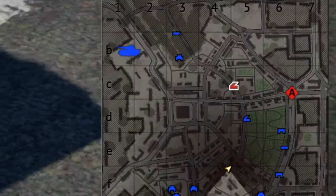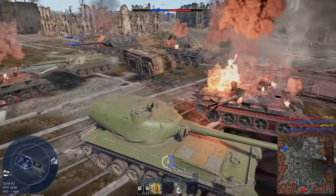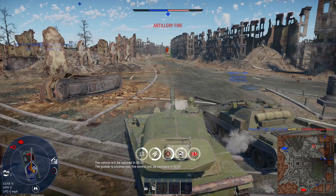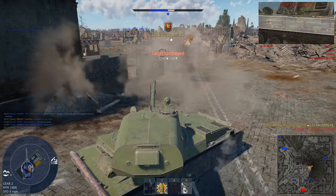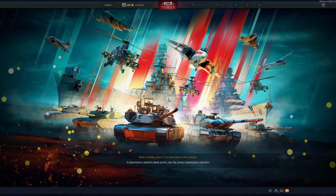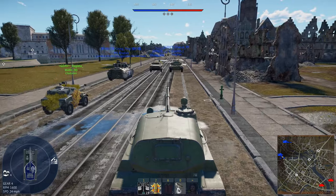We need to deal with the heavy tanks on A, so I'm going to head over there. It seems they're also spawn camping us. Got the Mouse. Where? I see him. That guy knocked me. I think we saved the IS-6 though. Got the V-DAR. Interesting match. Let's reevaluate my approach - how am I going to play? I'm going to charge directly into the enemy. I'm 90% sure that will work.